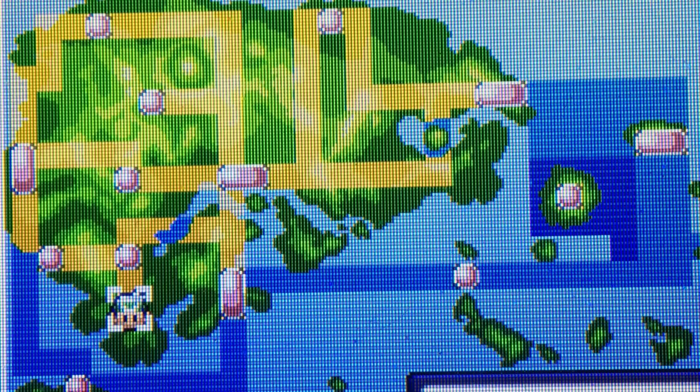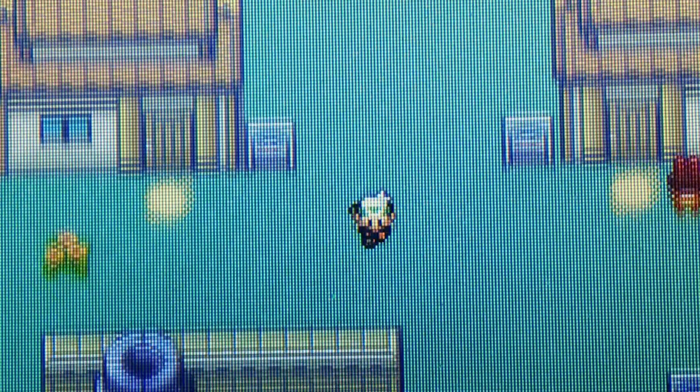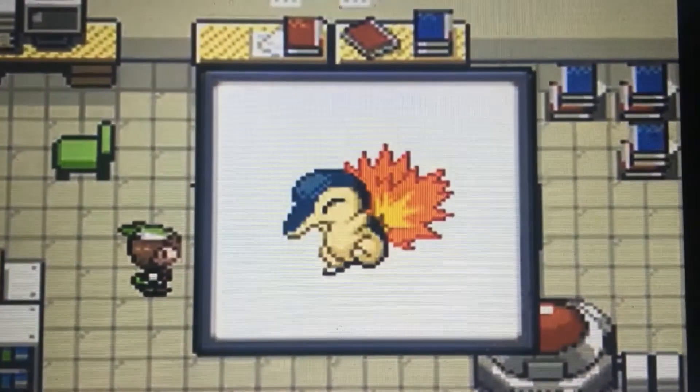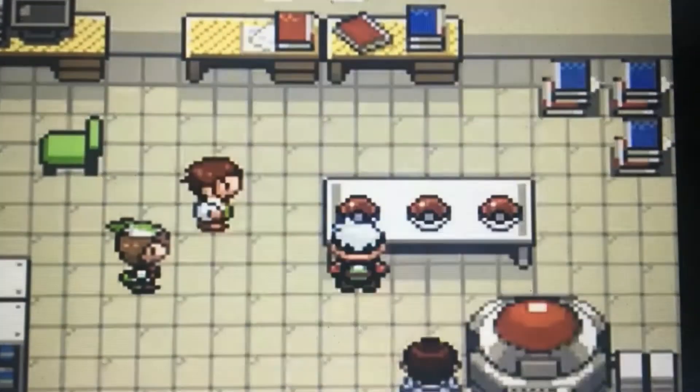And when you complete the Hoenn Pokedex, go to Littleroot Town, and when you are in Littleroot Town, go to Professor Birch's lab. He will give you an option to get Cyndaquil, Totodile, or Chikorita.